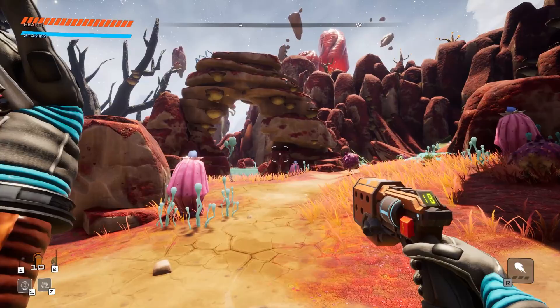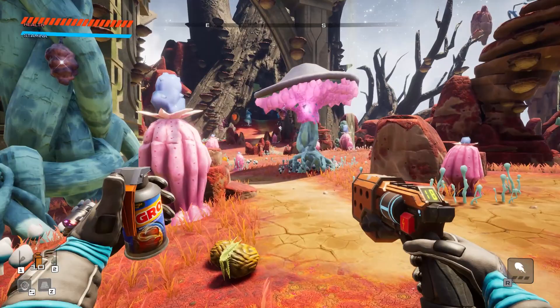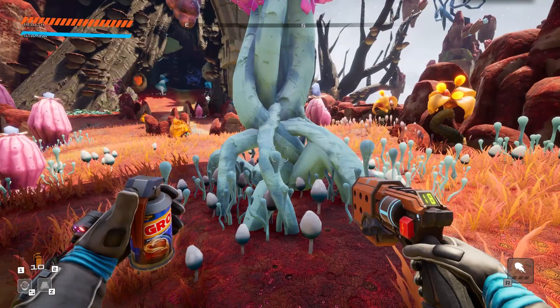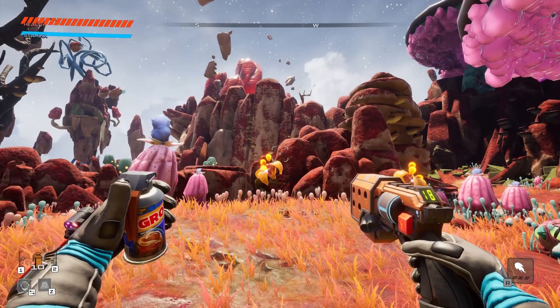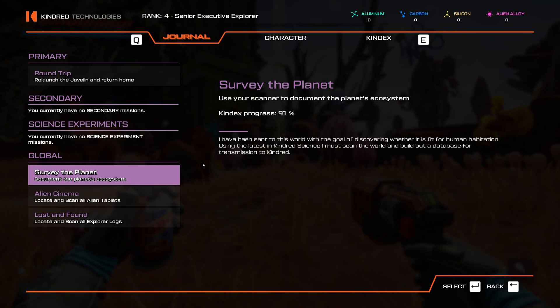Welcome back to Journey to the Savage Planet. Last time we got pooped out by Teratomo after getting eaten, went back to the javelin to deposit the planet seed, then explored the Itching Fields I had completely skipped. We found a bunch of alien alloy and orange goo, and by the end of the episode gathered everything needed, finishing the Metallurgist mission and the orange goo mission.